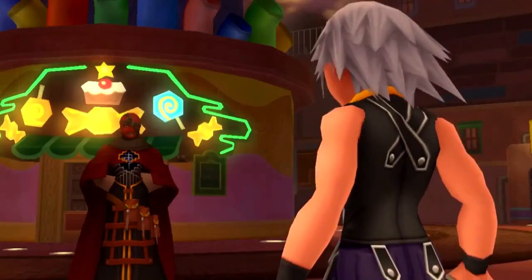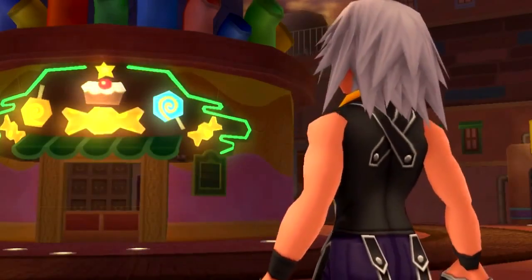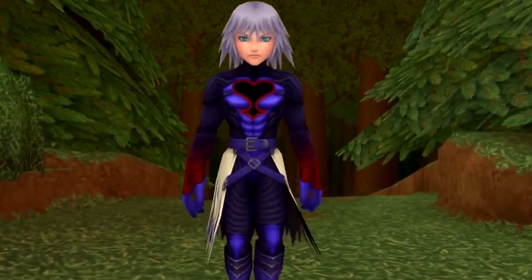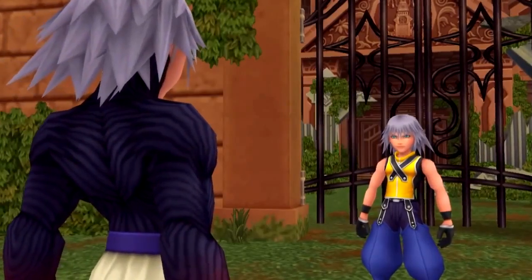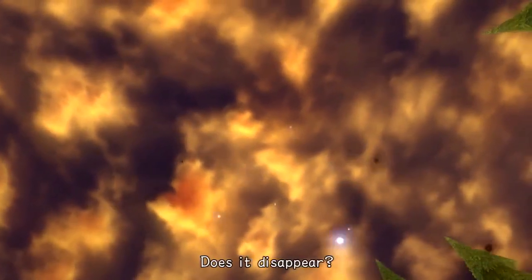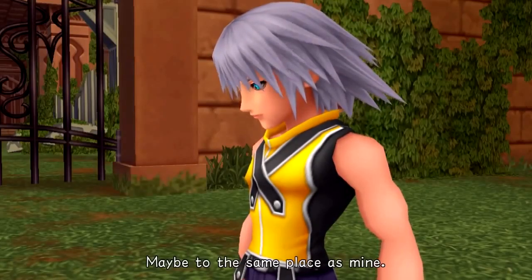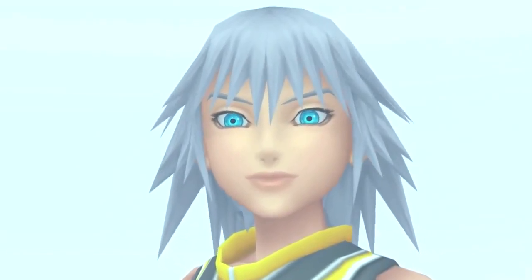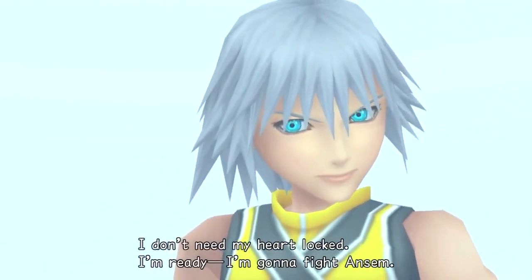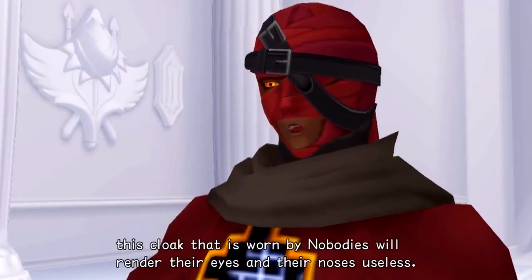Riku runs into his replica on the way to Naminé. The replica has learned of his altered memories and seeks to justify his existence by fighting and defeating the real Riku, only to be destroyed by him. Riku then chooses to face Ansem upon learning from Naminé that Ansem lives in his heart, and defeats him after Diz helps to summon Ansem from Riku's heart to fight.